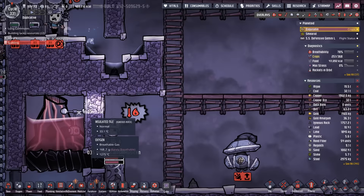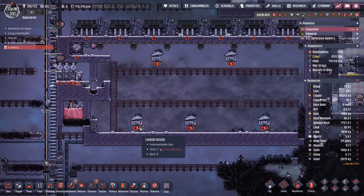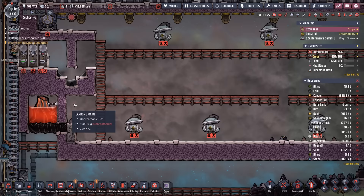It was a dumb attempt, but I just wanted to see if we could get rid of the liquid lock — which we did. Now when we get this place vacuumed out, we'll be able to get the rest of the atmosphere removed without causing destruction to our entire colony.